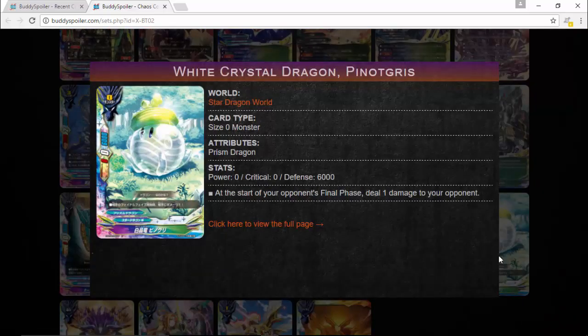Also speaking of annoying, there's this incredible size zero card: zero power, zero critical, six thousand defense. At the start of your opponent's final phase, deal one damage. I absolutely love the burn damage from Prism Dragons — it's so fun to play with. It's a size zero that deals one damage at the start of your opponent's final phase. Pair that up with Whiskey, that's five burn damage right there if you keep all three on the field.